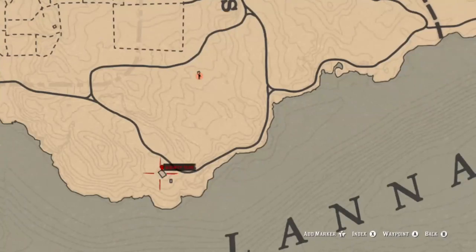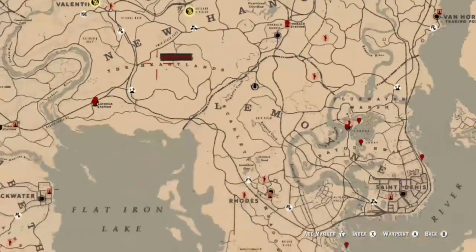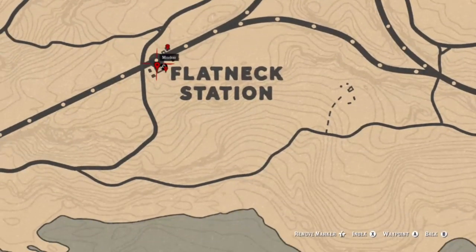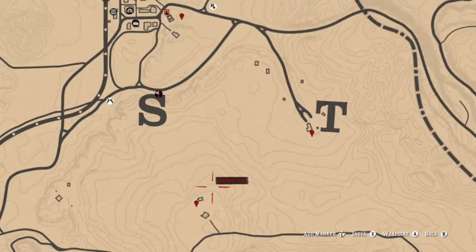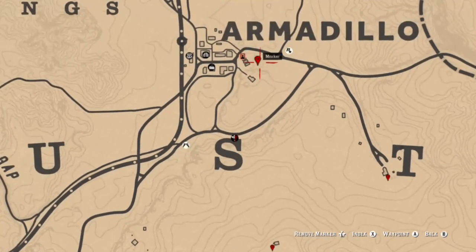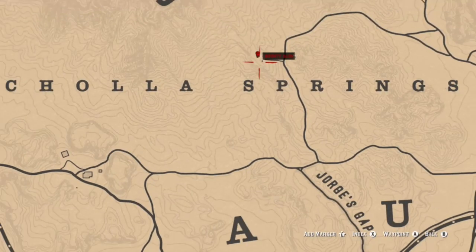If you're pressed for time, either visit these locations or just buy a map from Madam Nazar. Flat Neck is a great place — in the tower, inside the poker hall, and outside on a barrel. There's one just a little northwest of Don Julio, one behind the cemetery near the T in New Austin, one at the burial site in Armadillo, and another one nearby. Appreciate you guys watching.